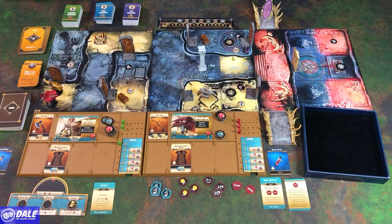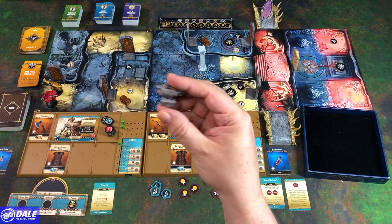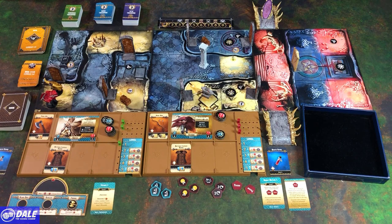Our special tokens and terrain on the board: we have a spike pit, some small treasure tokens, a forge where we can discard three cards and draw one from the next higher tier, a pillar which causes minus one yellow die for ranged attacks into or through it, and two bridges.